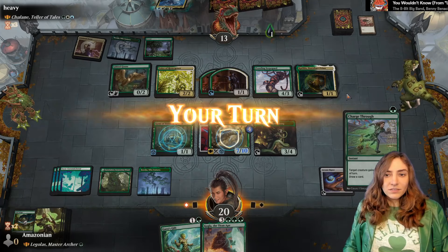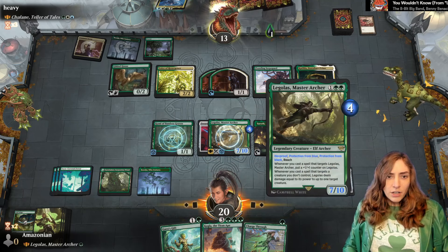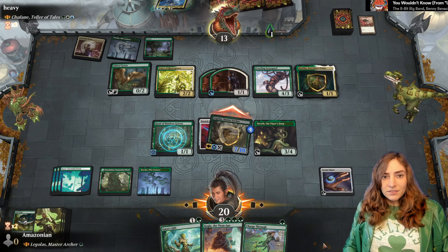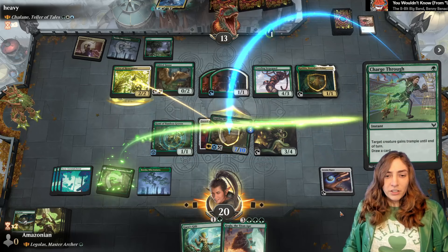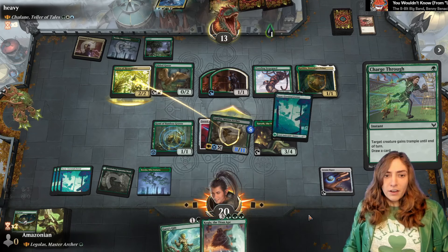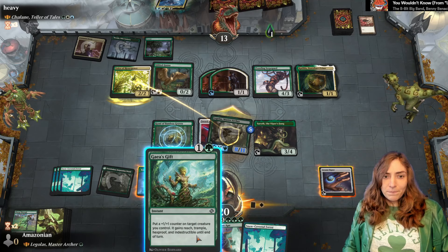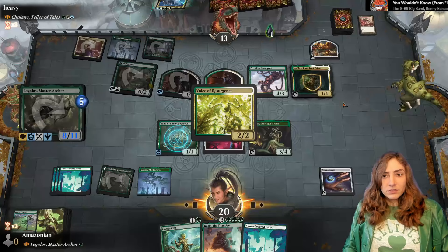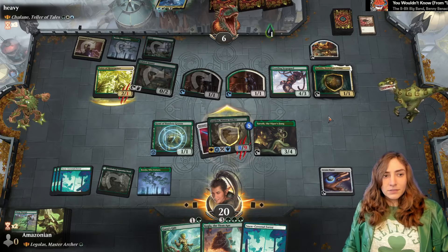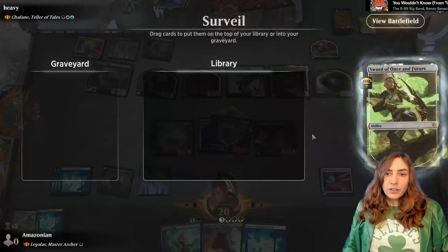Trample good, trample very good — especially with Deathtouch. In we go with Legolas! This will let us obliterate a lot of their board. I assume they'll chump block. Voice of Resurgence — we're charging through. We don't have lethal off Gaia's Gift here — this would give me two additional power, bringing them very low. Nice food, bro. They get a cool token — that token is going to be going away. One Ring and a land — I'm down with both!